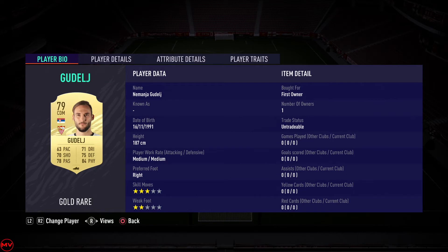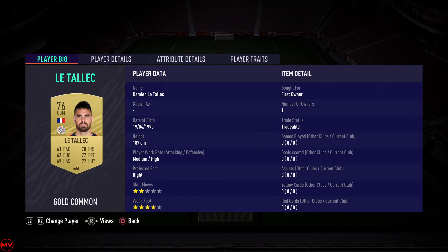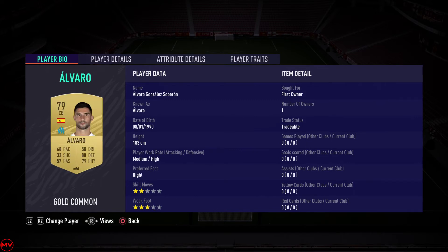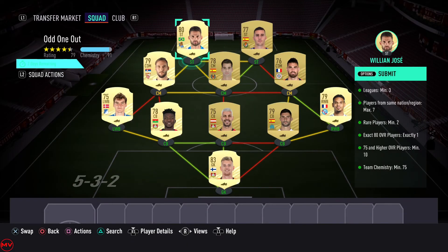I pretty much used almost everything I had in my club, though I did buy a couple. I don't really think any of these players are very inflated, and you can use a bunch of non-rares as well — it's not necessary that you use rares. Radiki, although he's 83 rated, I got him for 900 coins, and that wasn't even a great price, so yeah, you don't need to use that many rares.